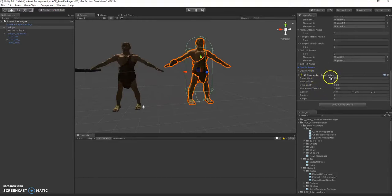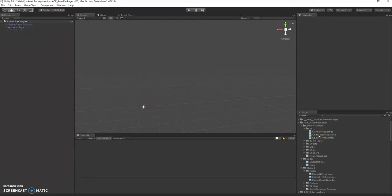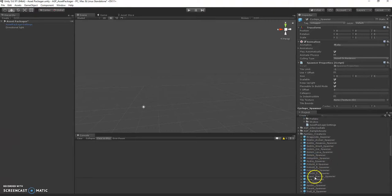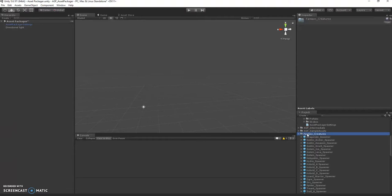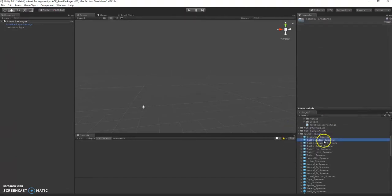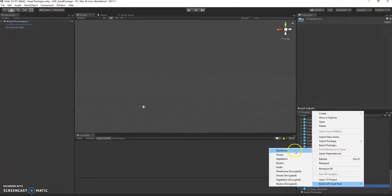Make sure to put a character controller on him as well. When you package up these, you only need to package the spawner — you don't need to worry about packaging the actual enemies. So if I wanted to package up all these, I'd right-click, build, and warehouse. But we're going to just package up this single-enemy warehouse.